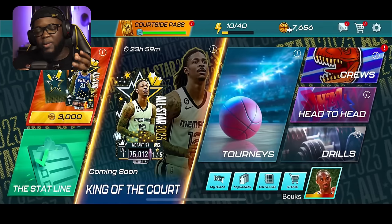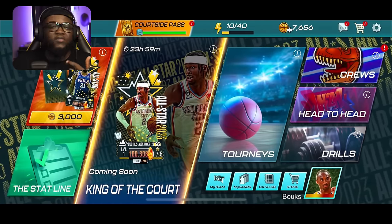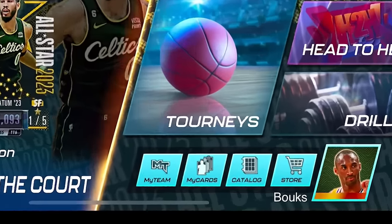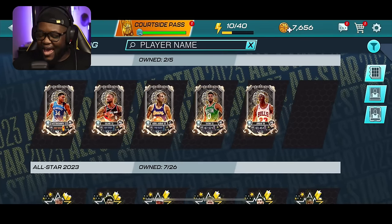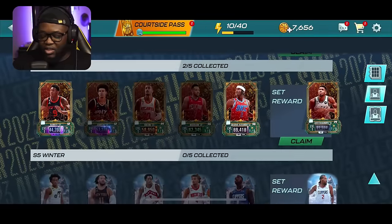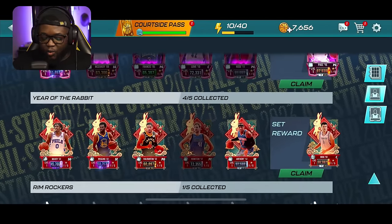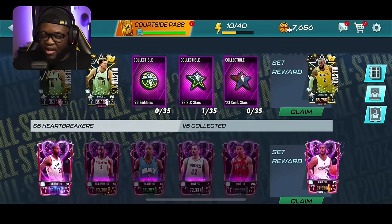I want to make this video as quick as possible. First things first, you need to open the game and head to the catalog section at the bottom right. From there, head to Sets — the second row at the far right. You'll see many different sets: New Year's, Winter sets, Era of the Rabbit. The one you're interested in is the LeBron set.